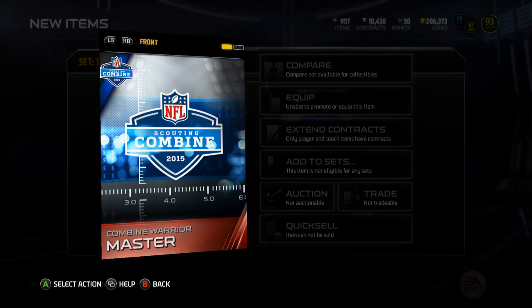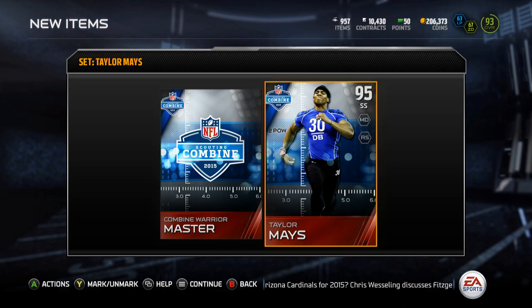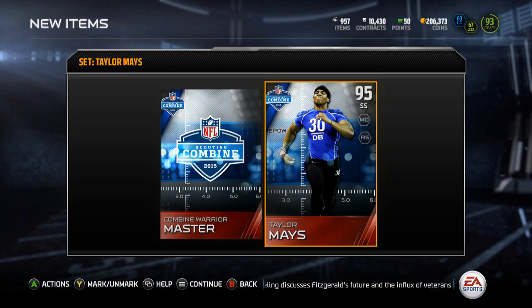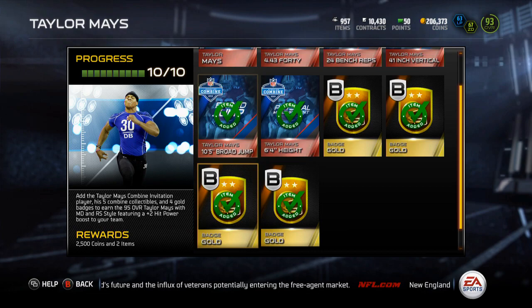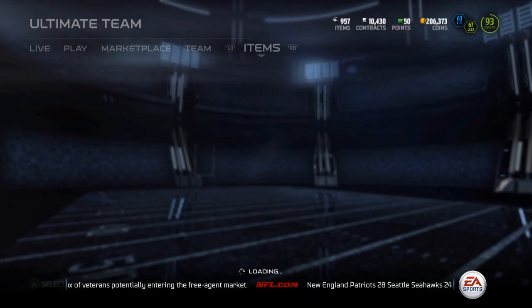You can see Combine Warrior Master — I'm going to be going for it. As long as they continue to be as cheap as Taylor Mays is, $100K to do them is not bad, especially once I get Mutt Master. I'll definitely get Combine Warrior Master. It's not too hard. You should do the set each week, and the Taylor Mays was this week. You can only do them once, which is kind of cool, because that means you can't just do the Taylor Mays 20 times and have all the collectibles you need.